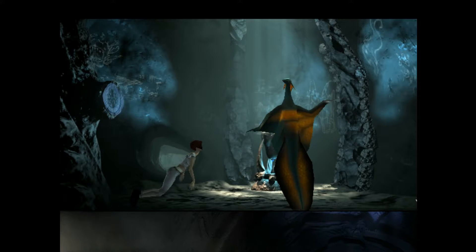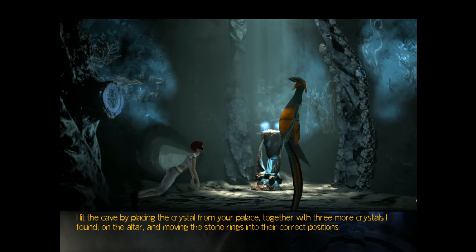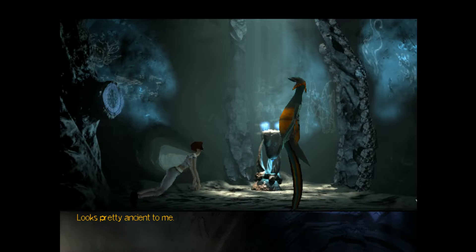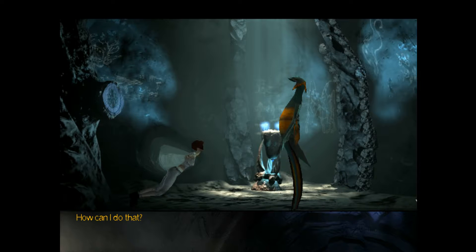I lit the cave by placing the crystal from your palace together with three more crystals I found on the altar, and moving the stone rings into their correct positions. Can it be that you are — but you are a Gatherer. You cannot be she. Who can't I be? The Watersteller. She who, by prophecy, will deliver us from strife and unite us as one people — she who will uncover the ancient shrine. Looks pretty ancient to me. This is the shrine, yes. And you have brought light to the darkness as well. But the other prophecies you have not fulfilled. You have not proven yourself to be the Watersteller yet. How can I do that? Come back with us and we will tell you. Okay, let's go. Holy crap, here we are.